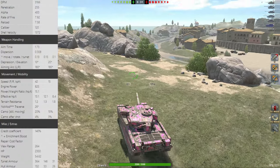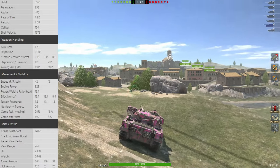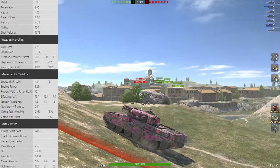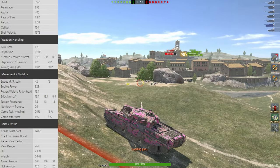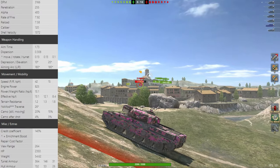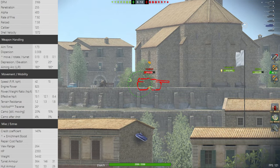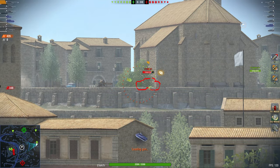3,200 DPM, 255 millimeters of penetration. It goes up to 275 with the calibrated round, and also 200 on the new Hesh round. 400 alpha damage for the AP as always. It doesn't have a lot of penetration, but that's just unfortunate. 10 degrees of gun depression, 0.3 accuracy that can be gotten down quite a lot to 0.26 — so that's lovely. And an effective power-to-weight ratio of about 13, which is just about good enough.